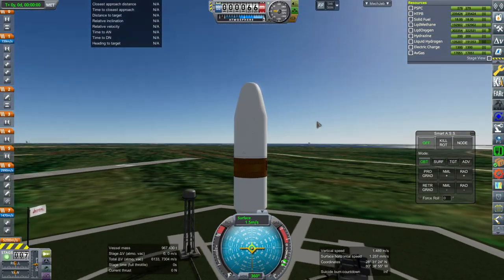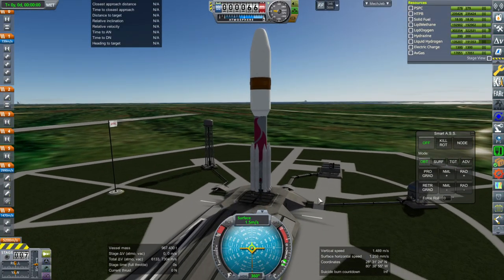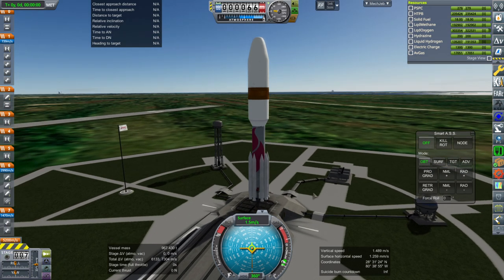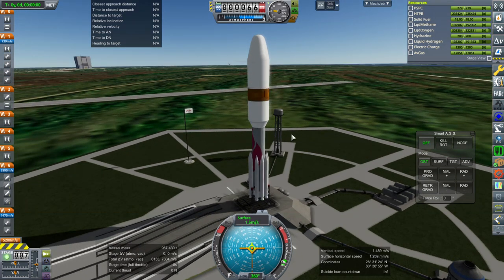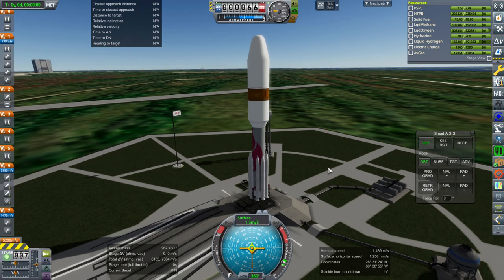This is the truly cursed configuration: the Vulcan 3. That's right — a Vulcan rocket stylized as a Delta 3 rocket, so that it has nine boosters and an oversized Hydrolox upper stage like the Delta 3 did.